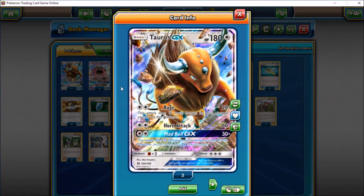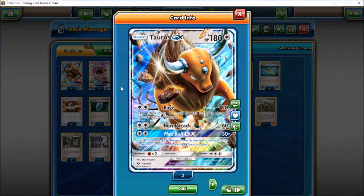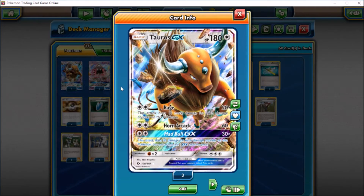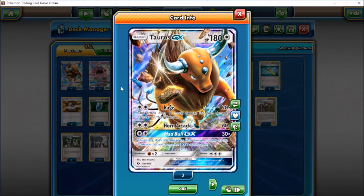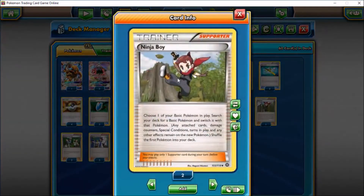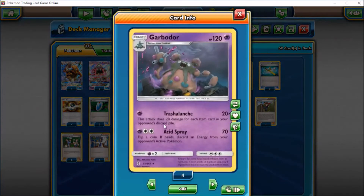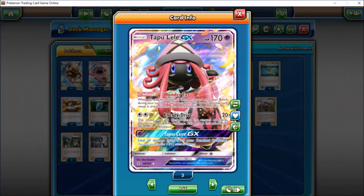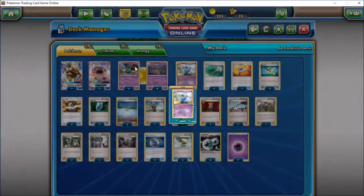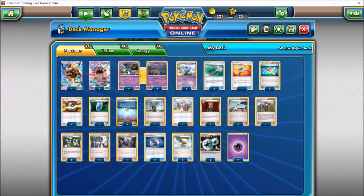We also have Tauros GX, which takes Double Colorless Energy for all three attacks. Rage does 20 plus 10 more for each damage counter on Tauros. Horn Attack does 60 — with a Choice Band that's 90 for a DCE, which is pretty good. Mad Bull GX does 30 times the number of damage counters on Tauros. We also have Ninja Boy, so if your opponent attacks a Tapu Lele or Wobbuffet you can Ninja Boy in a Tauros and surprise them. Garbodor is the main attacker, Tapu Lele grabs supporters and backs up, Wobbuffet shuts down abilities, and Tauros is the big wall.